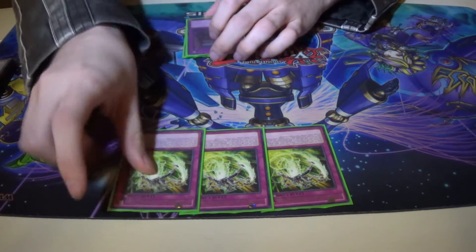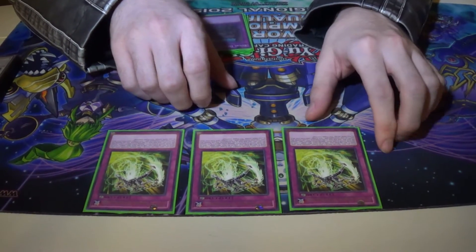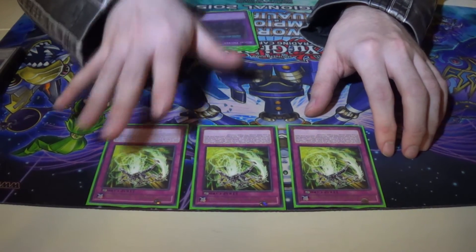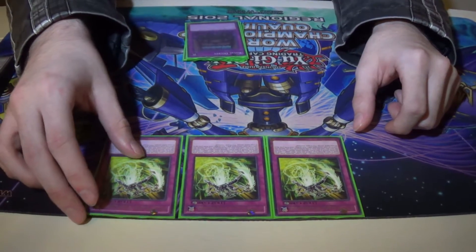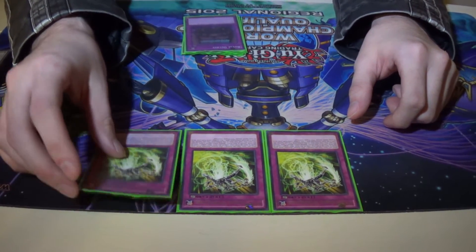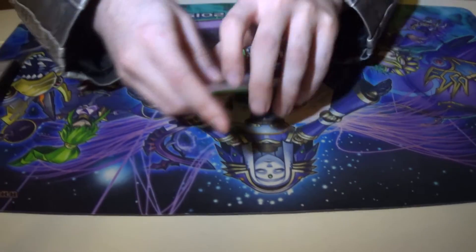Three copies of Psyframe Overload. Psyframe Overload is a very fun continuous trap card. When you activate it, you can either banish a Psyframe gear monster in your hand or a Psyframe monster on your field, and then banish one card off the field face down for the rest of the duel. It also has a very fun ability when it's sent to the graveyard — except for the turn that it was sent there, you can remove this card from play and add a Psyframe card from your deck to your hand. Even the trap card has search capability. This deck is nuts.